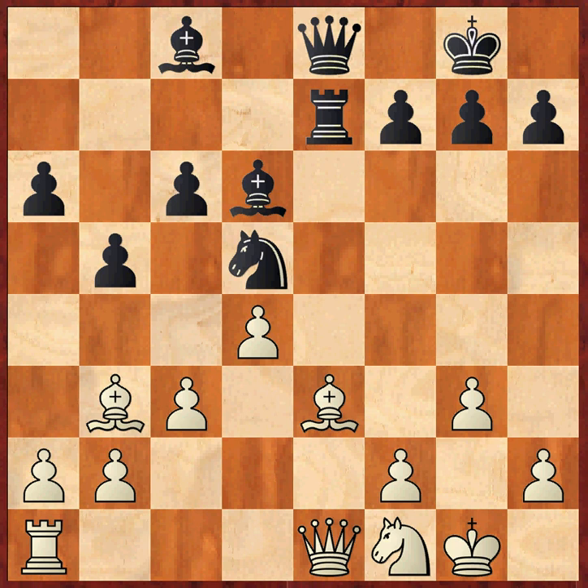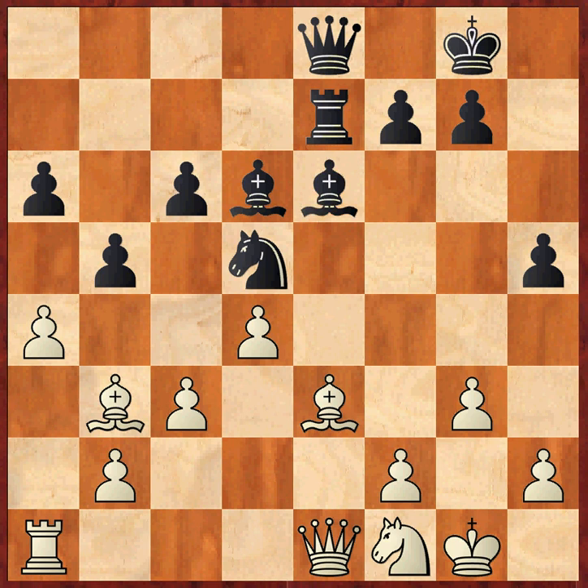Now comes a very strong idea from Aronian — he played h5 here. A4 followed, then bishop e6, bishop d1, and h4, throwing the h-pawn at the white king position.